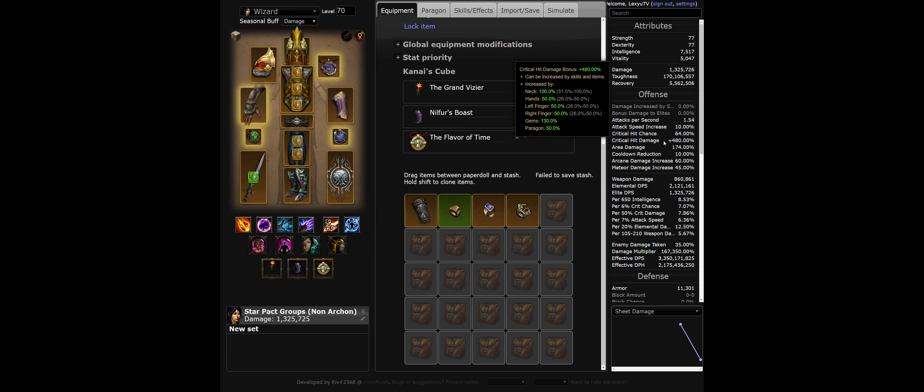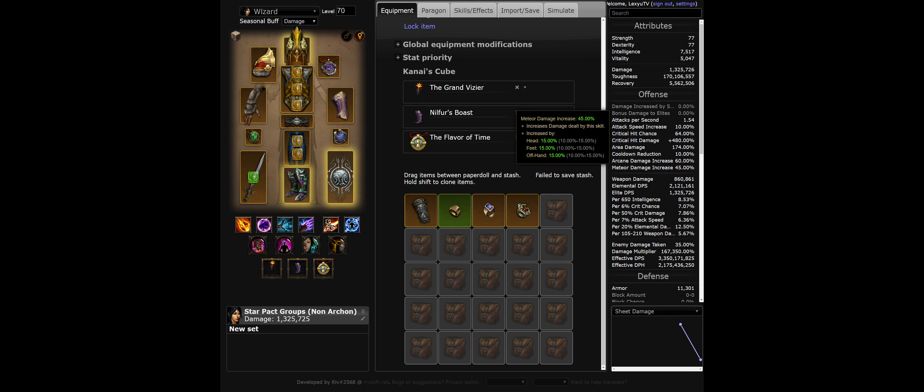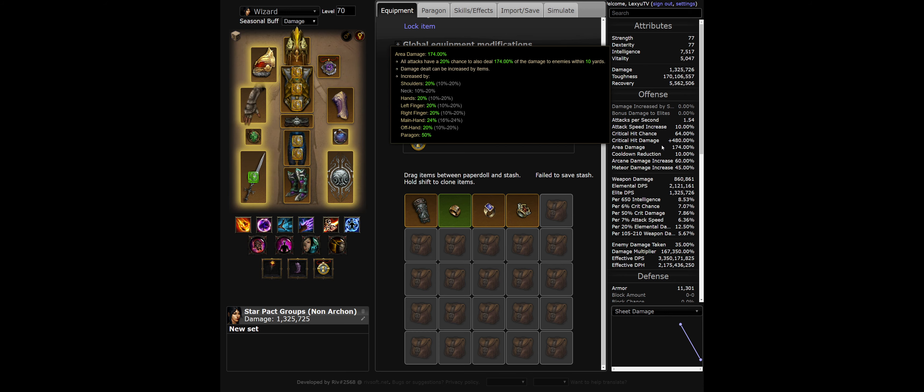For stats, prioritize Crit Chance, Crit Damage, Area Damage, Arcane Damage, and Meteor Damage. Attack Speed and Cooldown Reduction are not needed.